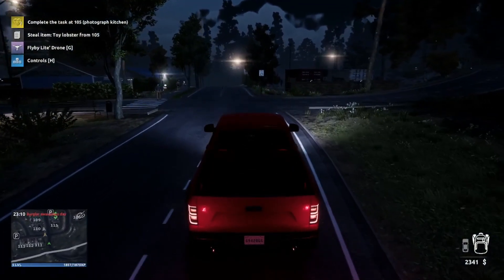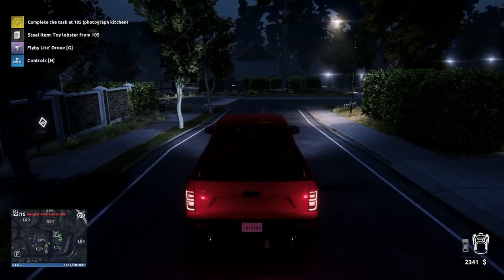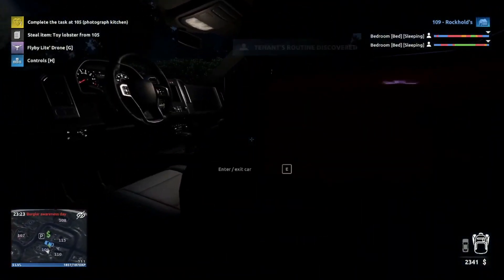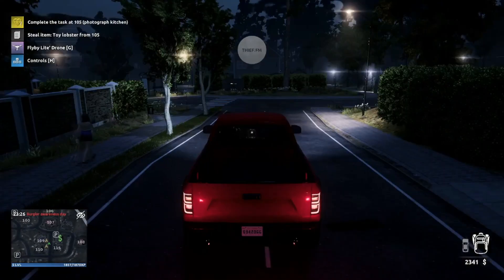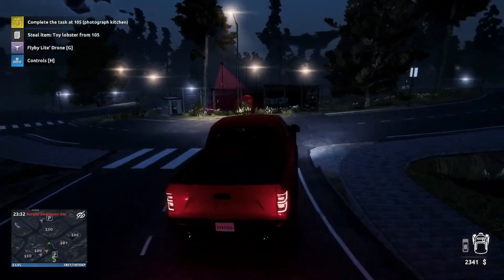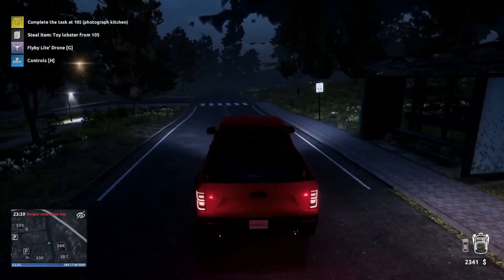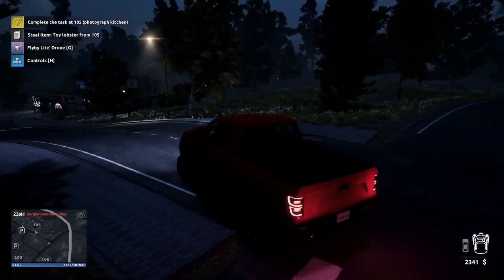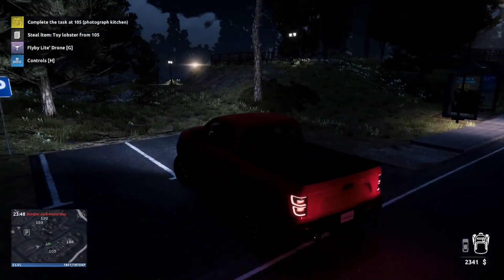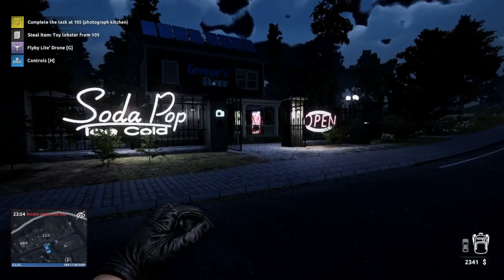We'll do all that jazz first and then try to do the photograph. We'll pick up posters along the way - that would be super. 109 is right here, the micro camera is ready, so let's go get it. Let's go to 105 - I suspect it's somewhere along 106. Yeah, 105 - I see it there, it's the George store.